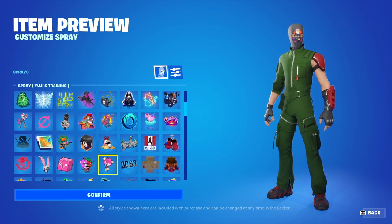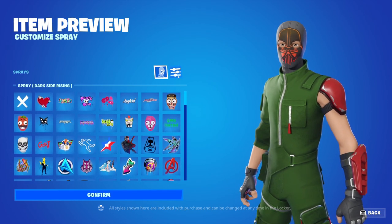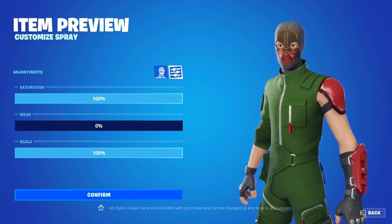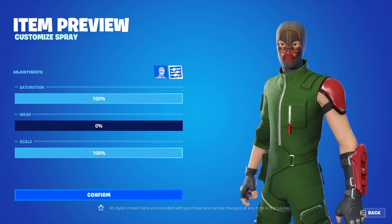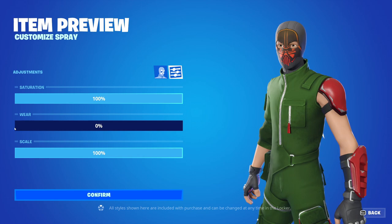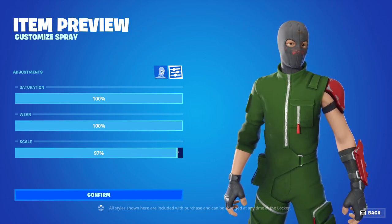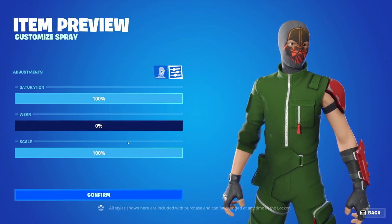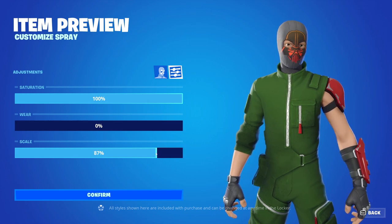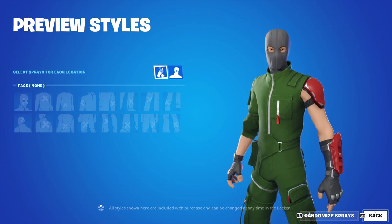Let's say we want to equip this Darth Vader spray, for example — a pretty cool one right here. You're able to change it already; it's a pretty cool placement. However, we are able to change more of it. So, we have saturation from 0% to 100%, we have wear from 0% to 100%, and as well as the scale — this is probably going to be the most important one, being able to customize how large the image is actually presented onto the skin. And we have that for every other body part that's available.